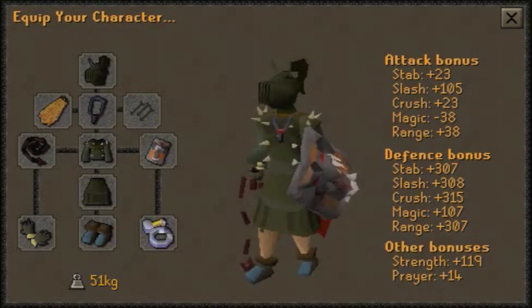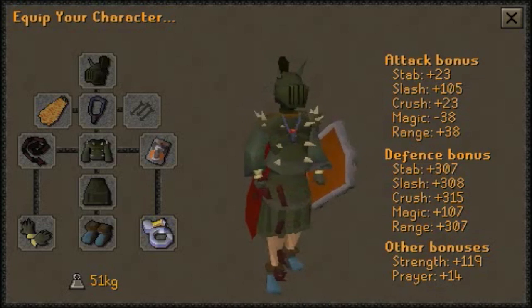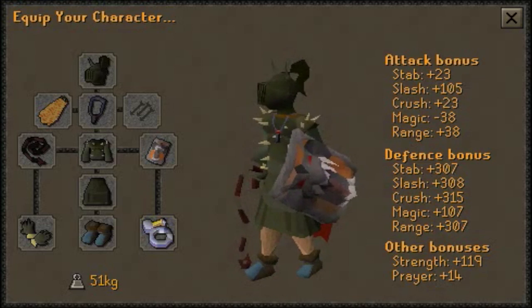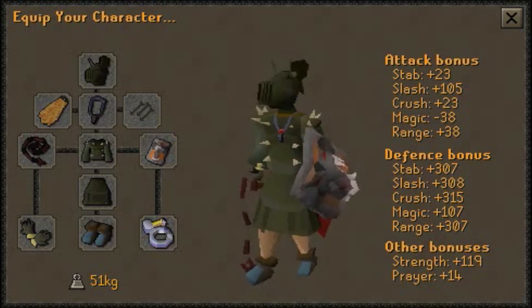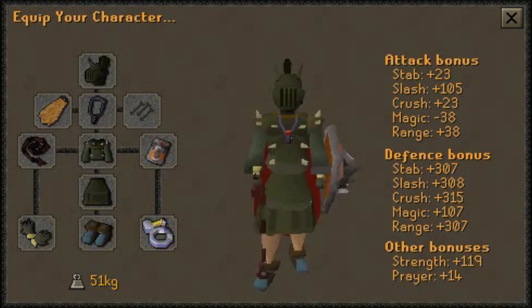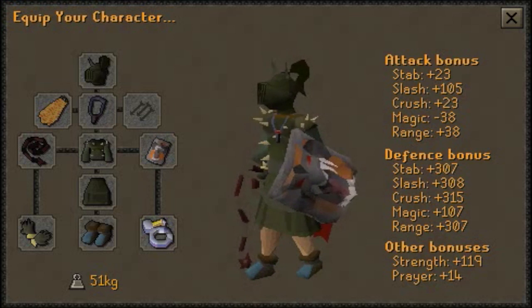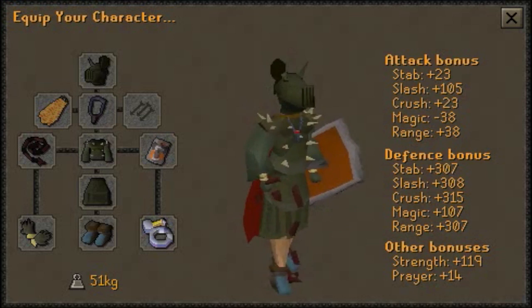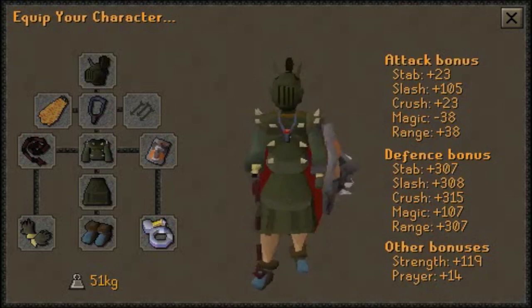Now I'm going to move on to the gear. This setup you can see here is just the casual defensive attacker, so you're not sacrificing much defense for strength. You could do void in that, which I'll show soon, but that is the general setup. You could use a rune defender — there are a lot of different setups — but I'm not going to cover any welfare setups; those are really just using crappy gear.